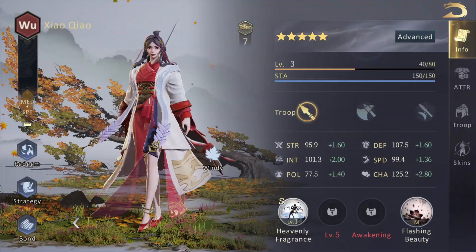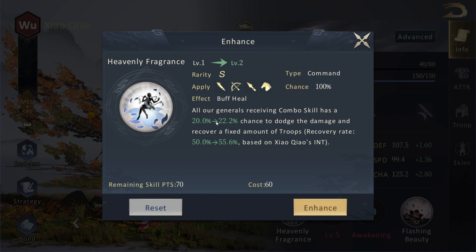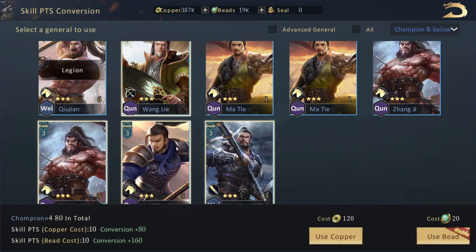Then you can look specifically at their skills. This one is more of a support class, as you can see. This gives all of our generals a combo skill — it has a 20% chance, which we can upgrade to 22%, to dodge damage and recover a fixed amount of troops. So quite early on we want to focus on troop recovery because resources are a bit scarce.